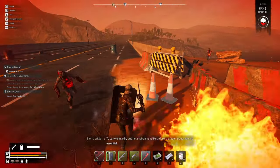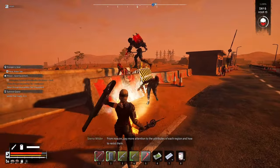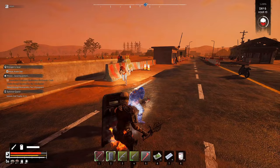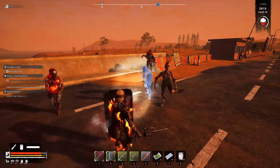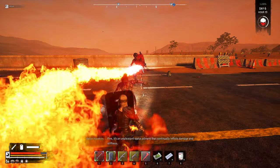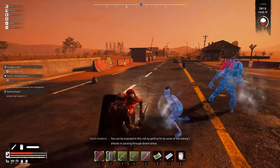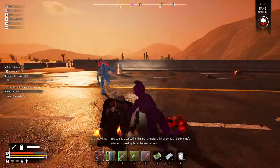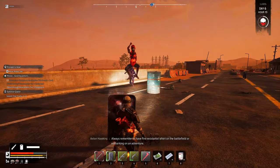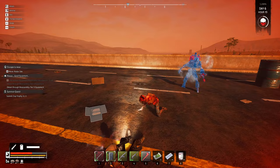You've arrived at the southern desert of Andorna. To survive in a dry and hot environment like the desert, proper preparation is needed. Fire is an unpleasant status ailment that continually inflicts damage and stiffness. You can be exposed to this risk by getting hit by some enemies' attacks or passing through desert areas. You want fire resistance when on the battlefield or embarking on an adventure.